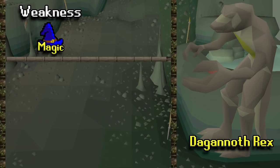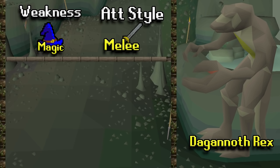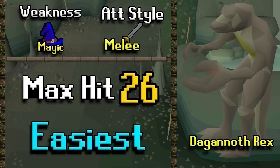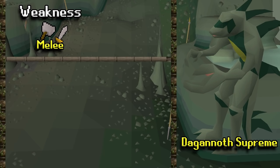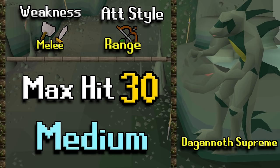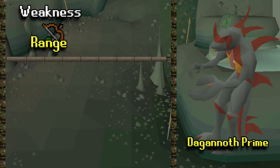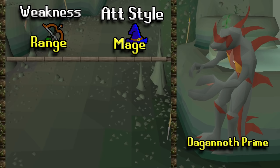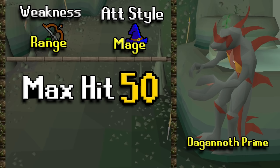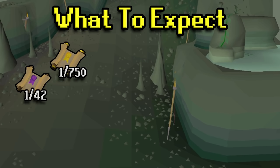Breaking down the Dagannoth Kings: the first is Dagannoth Rex, weak to Magic with a melee-based attack style. You'll be safe-spotting it — max hit is 26 and it's the easiest of the three. The second is Dagannoth Supreme, weak to Melee and attacks with Ranged; max hit is 30 and it's a medium threat. The highest threat is Dagannoth Prime, weak to Range and attacks with Magic. Its max hit is 50, so you really want to focus on this one — it is the hardest boss.